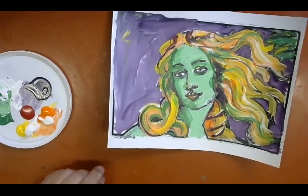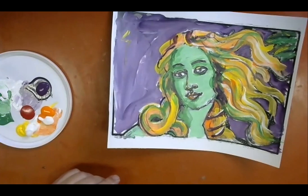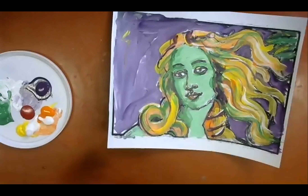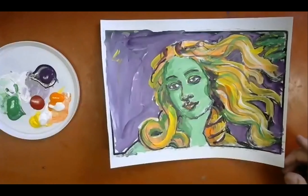What colors are in here? Violet? Better throw some violet down here in a puddle. Green? Better throw some green into a puddle. Okay, so I've got a couple colors here that I can work with.